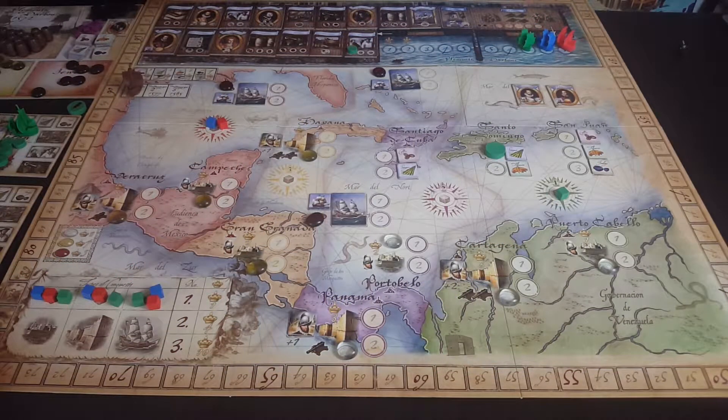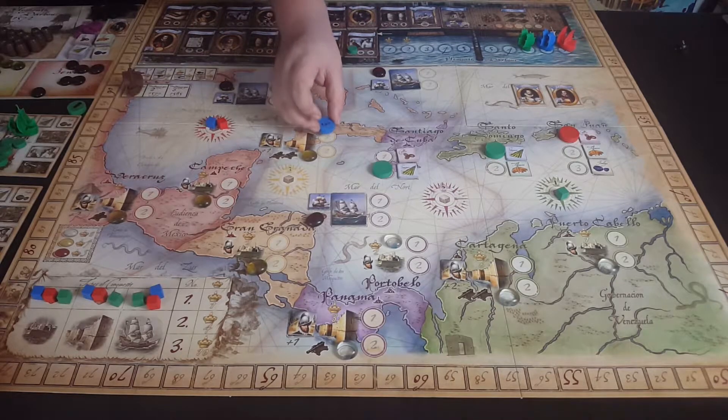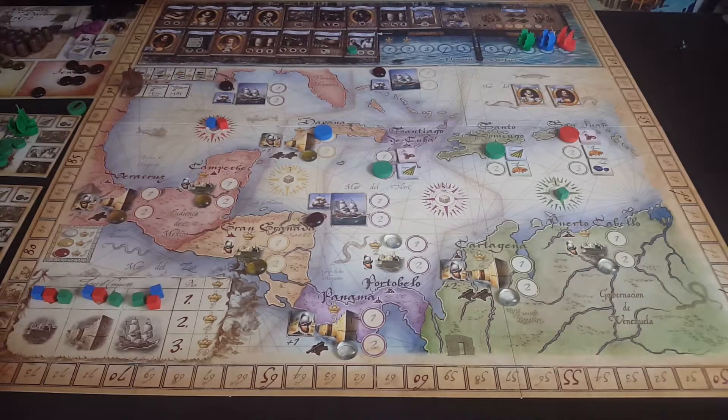The rest of this phase goes in turn order. Each player decides where they want to place their tokens — you want to do that face down. Each of them has a number representing the order that you set sail. Each player can only put one color on a particular place, but in any given zone you can visit as many times as you want.